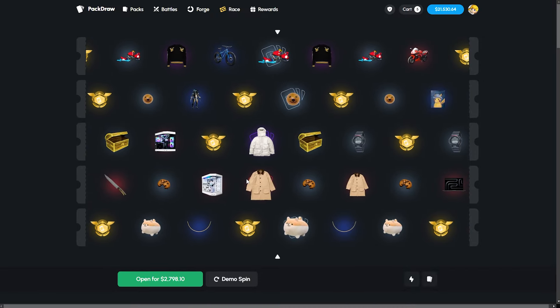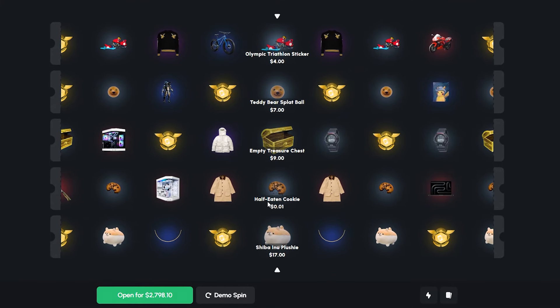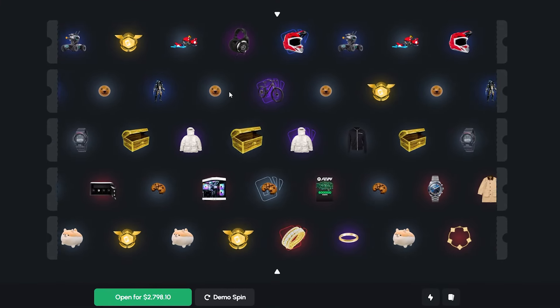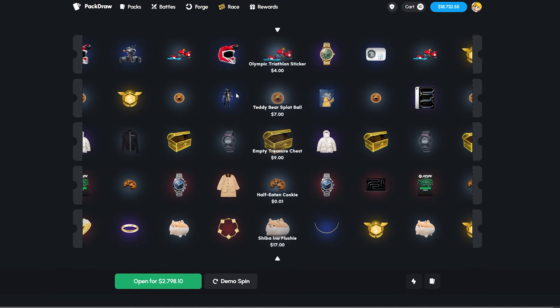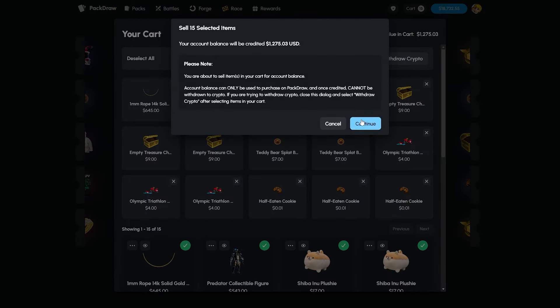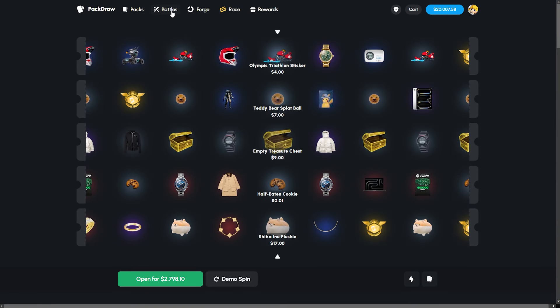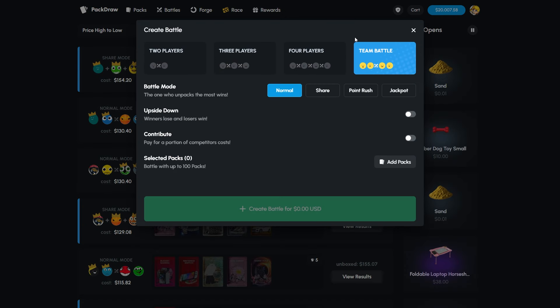This round is kind of rough — getting destroyed right now. One more solo then maybe we get into some battles. The solo openings just have not been our friend recently. We're down 10k. We're going to start cooking up some battles. Boys, make your Kazlik cases — we're going to be going huge on them.